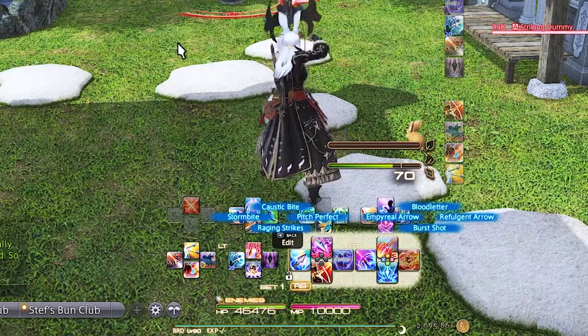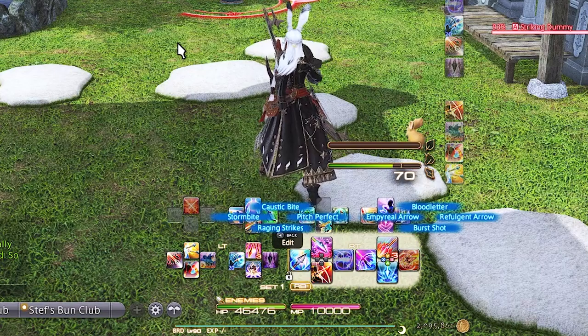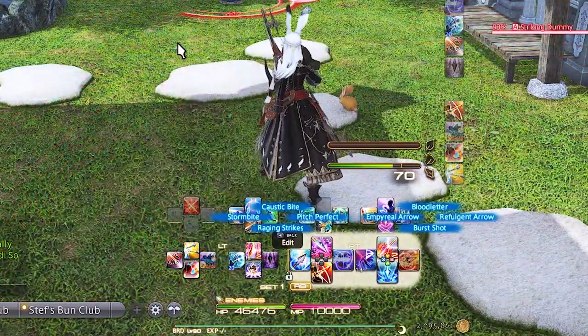Right Trigger 1 letters are Burst Shot, Refulgent Arrow, Bloodletter, and Imperial Arrow. These are the bread and butter of Bard and you'll be pushing these buttons a lot. The goal of this setup is to basically be spending most of your time on those Right Trigger 1 letters, while throwing in your other oGCD cooldowns and songs.